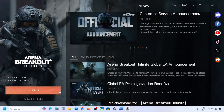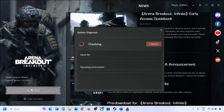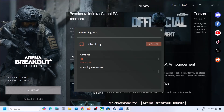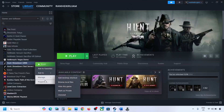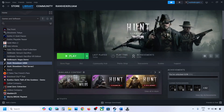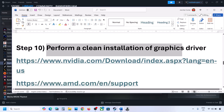The next step is to repair or verify the game files. Go to the launcher, click Game Settings, and click Repair. Once repair is complete, launch the game and check. If you have the game on Steam, right-click the game, select Properties, go to the Local Files tab, and click Verify Integrity of Game Files. After verification, launch the game and check.